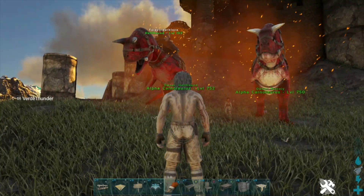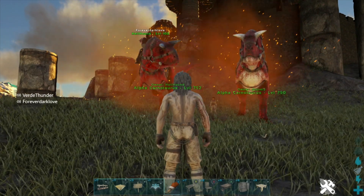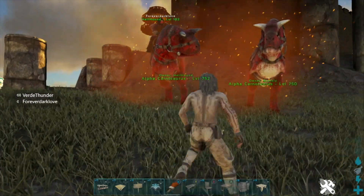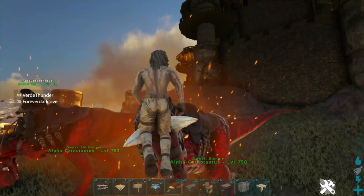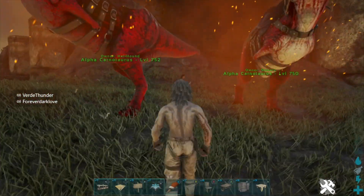Some of the things a regular Carno might be able to do, I'm not sure if the Alpha can do. I imagine it would, but I'm not sure if the Alpha drops eggs and stuff like that. You obviously can't tame this normally. These things look like a freaking devil in a dino form with their little horns - they're all red.